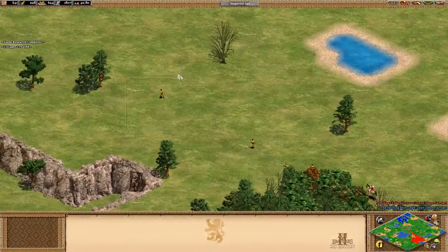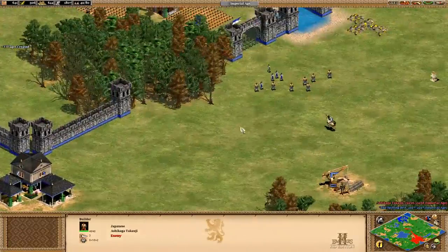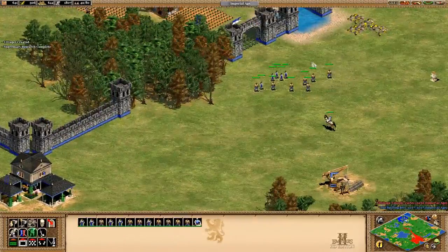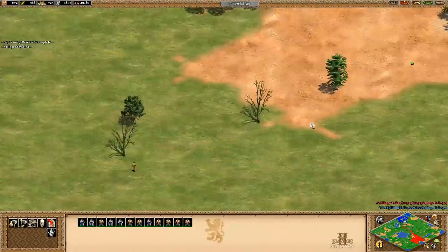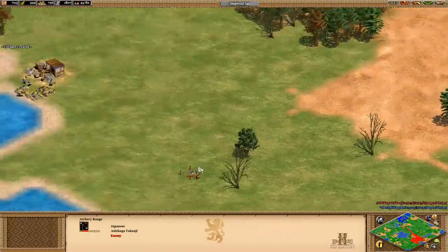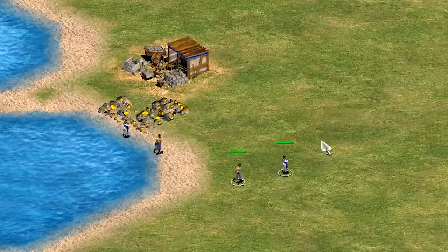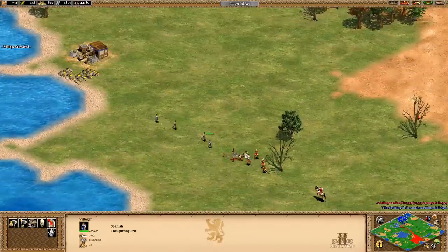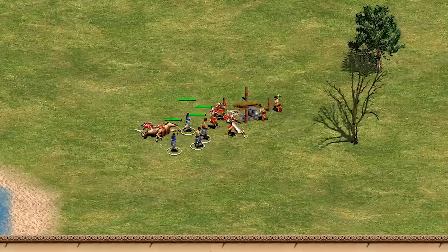On top of the Supremacy upgrade, we're also researching Sappers, which means villagers cause an extra 15 damage when attacking buildings — a lovely little bonus. Our villagers are hopefully going to tear through walls quite fast, as I'm not going to be building any siege equipment to support them. Here comes the attack, ladies and gentlemen — the Japanese are sending troops up the middle of the map. Our villagers now have 42 attack and 485 health, and they can one-hit the horses. Go for the archers next.